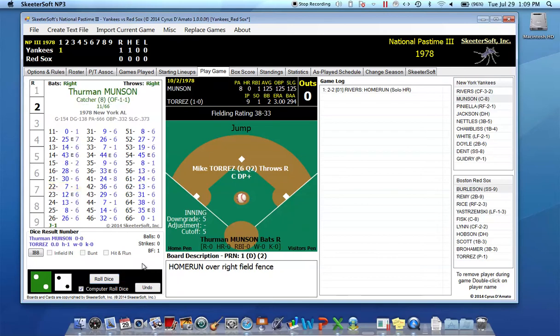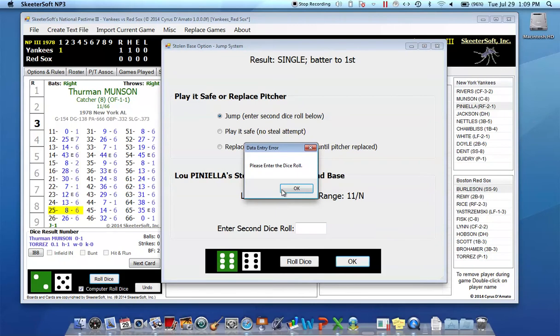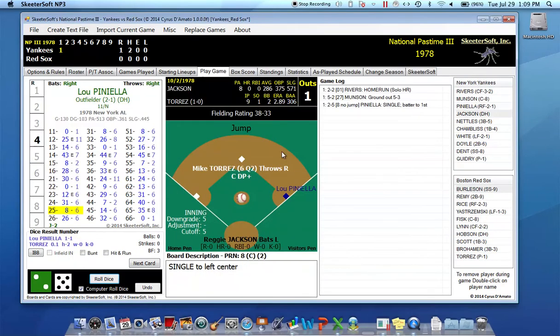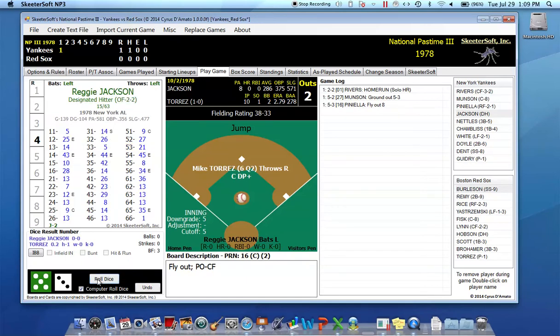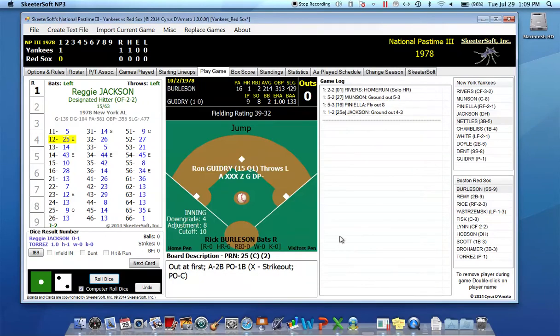The next hitter is Thurman Munson and we get a 27-0 — that's a grounder. Lou Piniella is the next hitter and he flies out to center. Reggie Jackson hits with two outs and Reggie will make the third out of the inning.